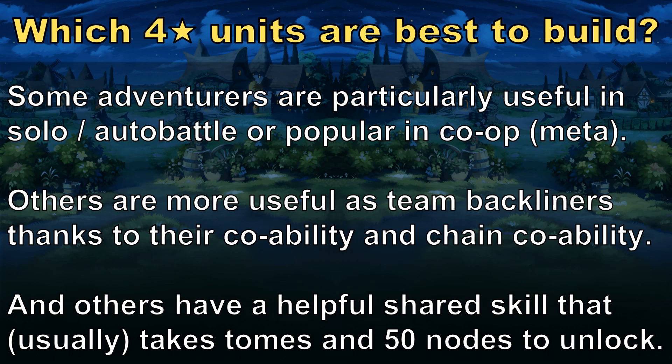After that, I'll list out my top 5 adventurers for in-battle purposes at the 4-star rarity, meaning the characters you'd actually want to take to solo, auto, or co-op content. And finally, to round things out, I will list my top 10 4-star adventurers from the perspective of backliners or for their shared skills — those being the characters you don't necessarily want to take into battle, but that you may want to build up for other reasons.